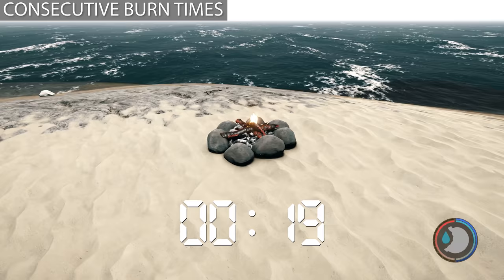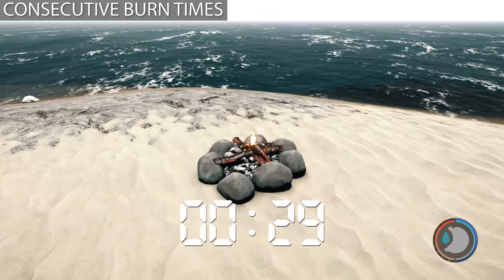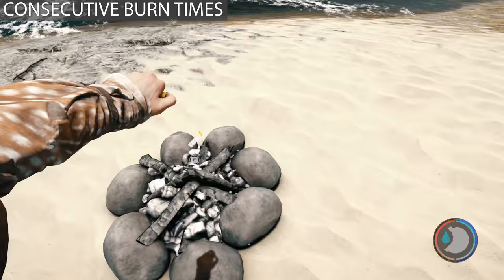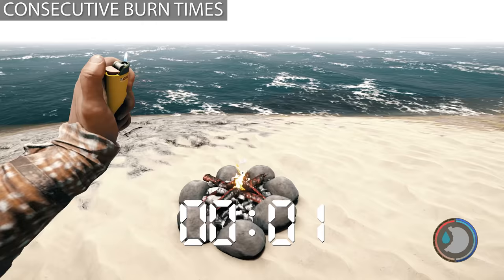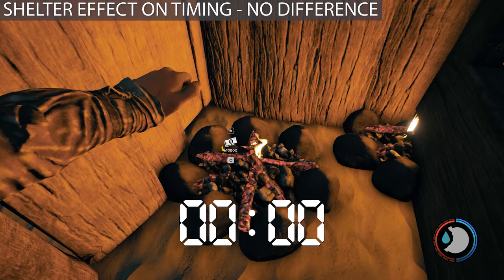Both fires cook and boil food and make stews at the exact same speed — there is no difference. Both will attract a cannibal patrol at least once. It triggers an event in the game that causes a patrol to come out to that location. If you don't happen to be there at the time, well, nothing happens. All fires seem to do this.